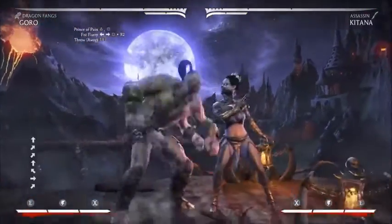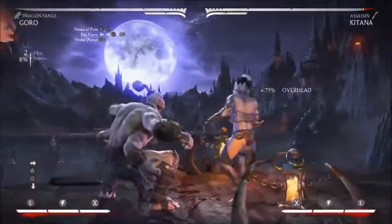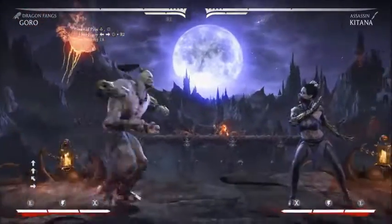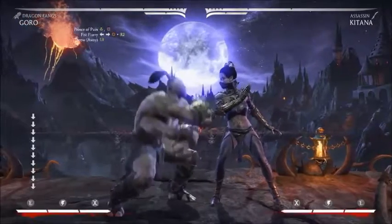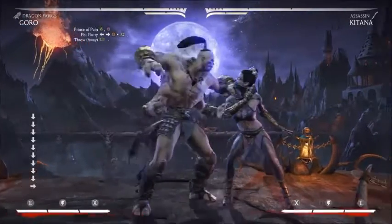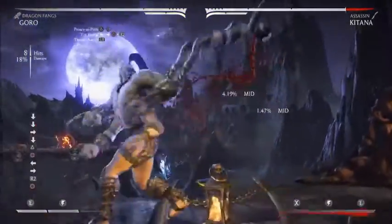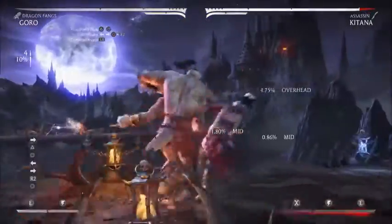So if you want to go for something quick, do Fist of Fury, but Prince of Pain does more damage. Anyway, let's get into it. We've got to get the new combos out of the way first — Prince of Pain into Fist of Fury, chain it together, simple, and then after the Fist Flurry...